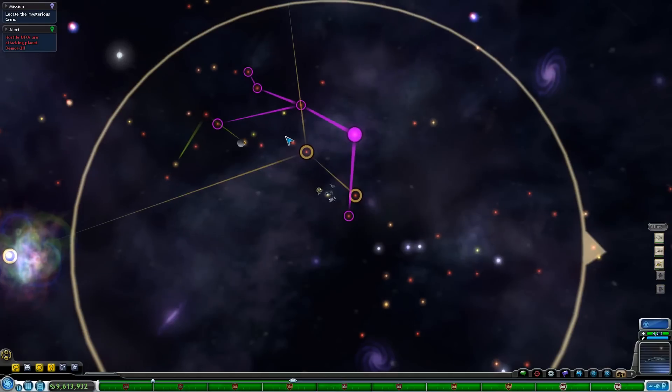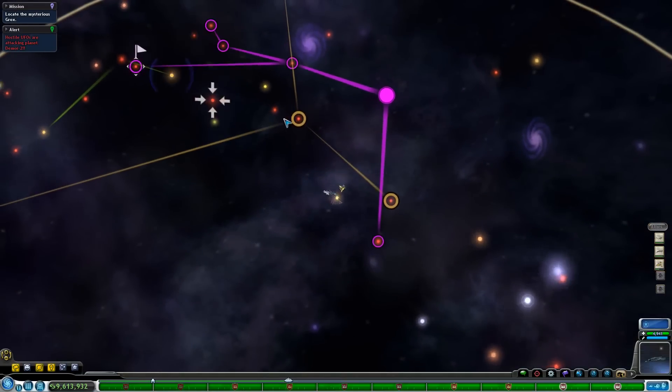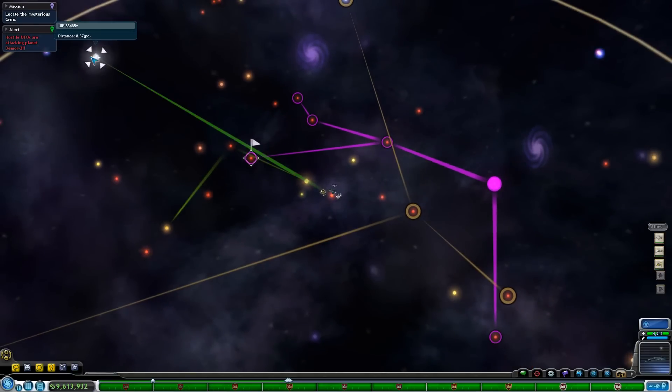I need to figure out which of these will take us home. That was a Death Star! Did you guys see that? That was a Death Star just floating around.